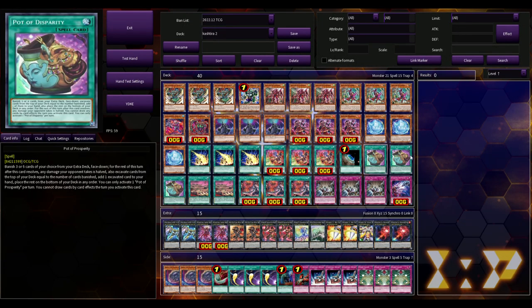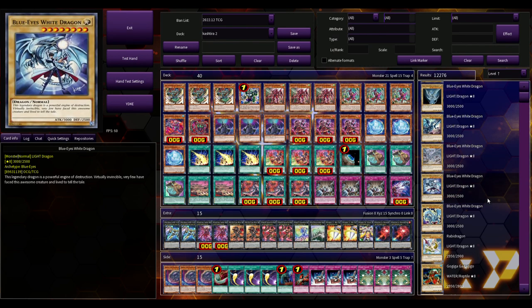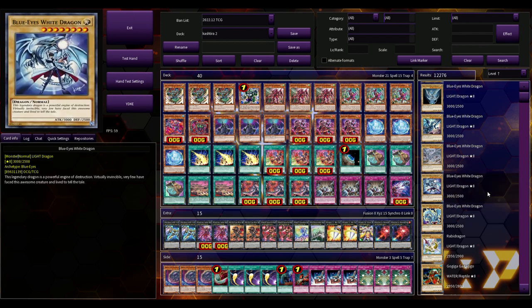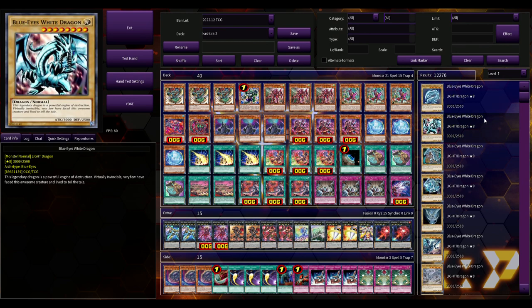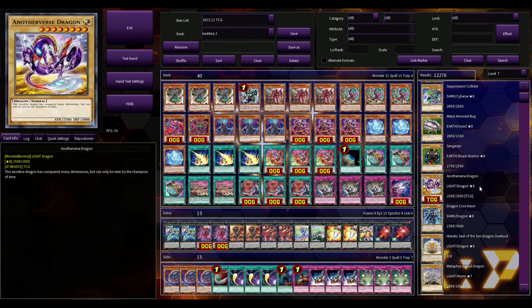With all of these unofficial simulators you have all cards unlocked from the start, so you don't have to pay or use gems like in Master Shits to get cards. You just hit search and you have every single Blue-Eyes card art, including the OCG version with Kaiba on it. These unofficial simulators give you everything unlocked - both TCG and OCG - so if there are OCG cards you want to play with, you have access to them.